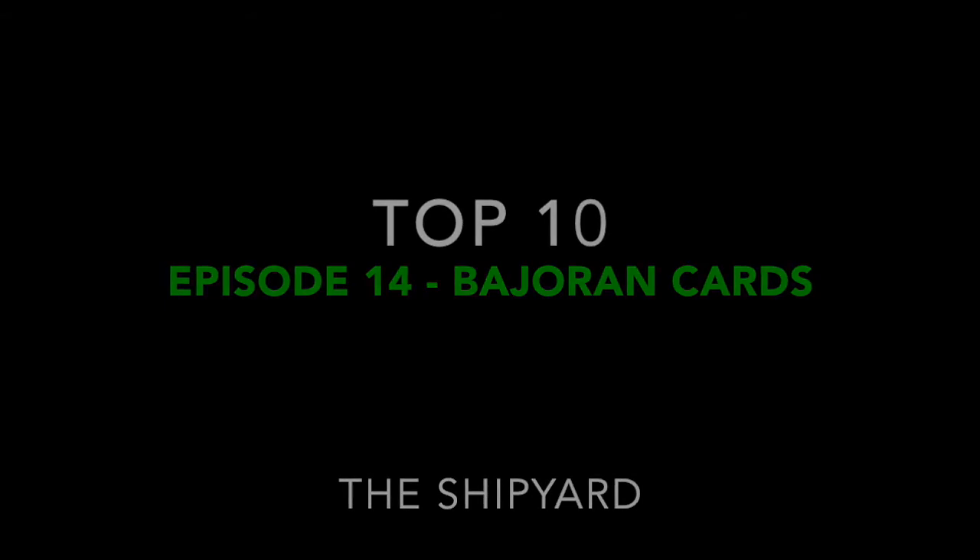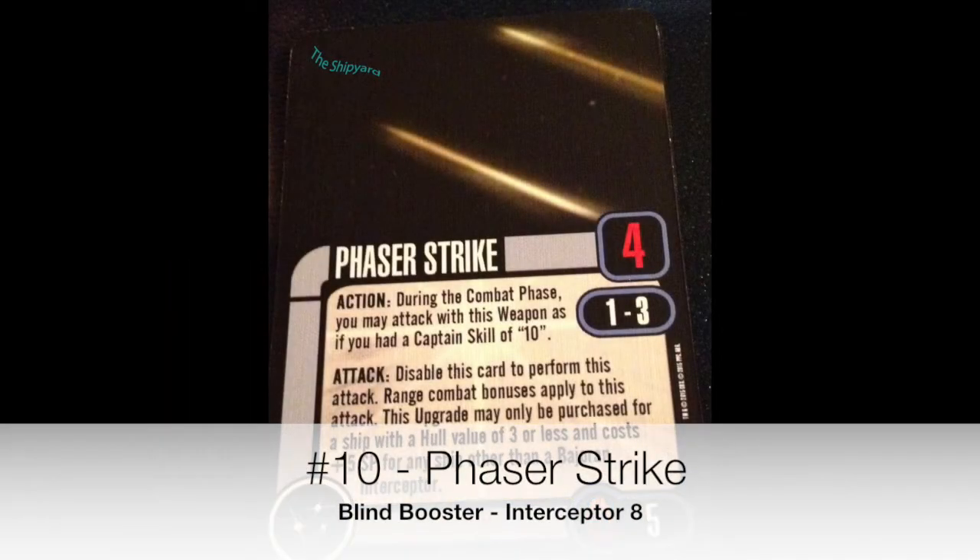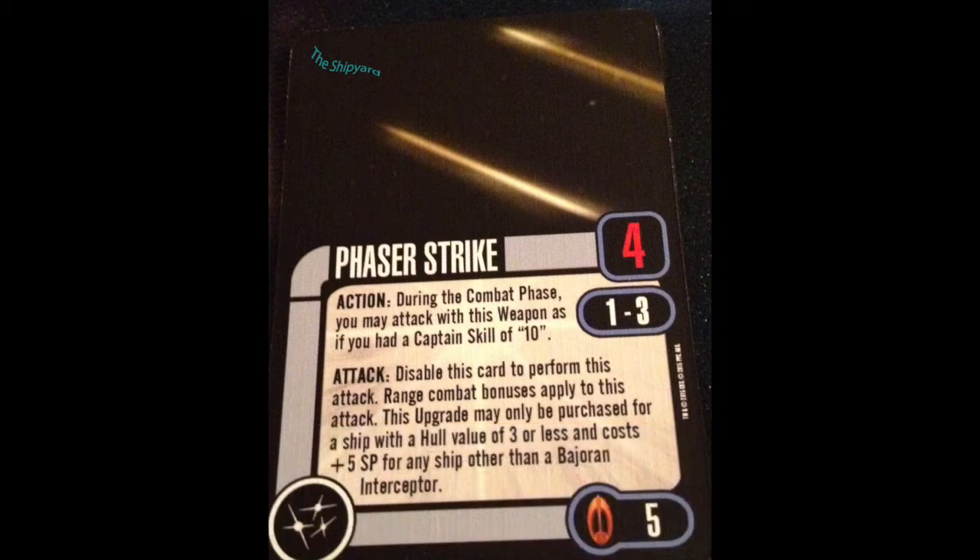Number 10, Phaser Strike. Specifically the one from Interceptor 8, though if you have to, you can use the one from Interceptor 5. It's okay. This one costs 5, gives you 4 dice, range 1 to 3. But it's used on a base 2 attack dice ship. I hope, beyond hope, that we'll see a recosting of this eventually. I think this is something that will happen eventually, but it is what it is right now.